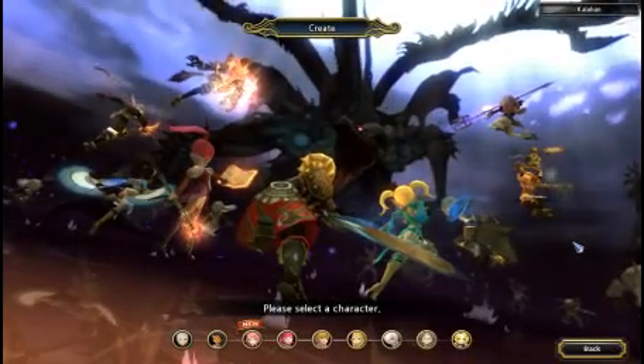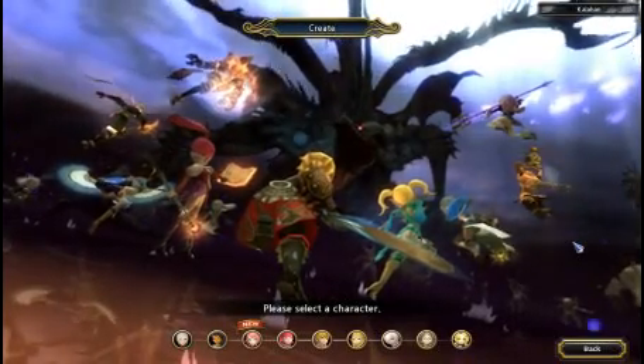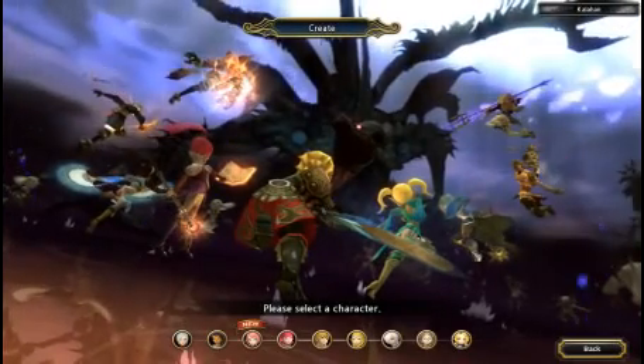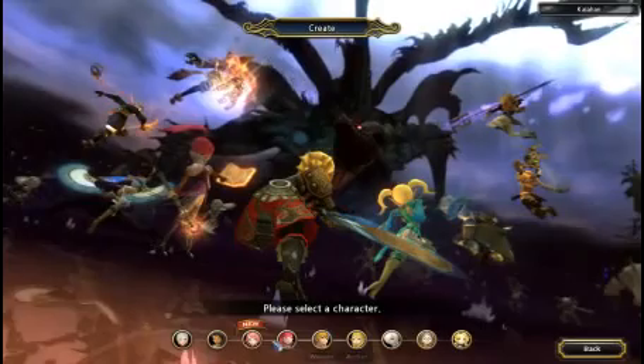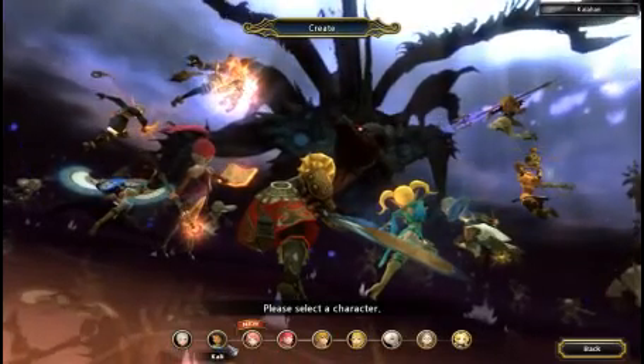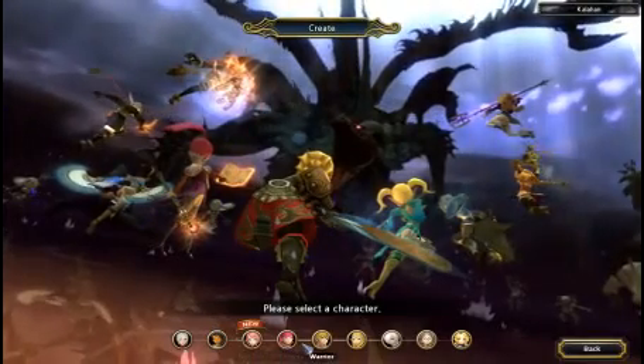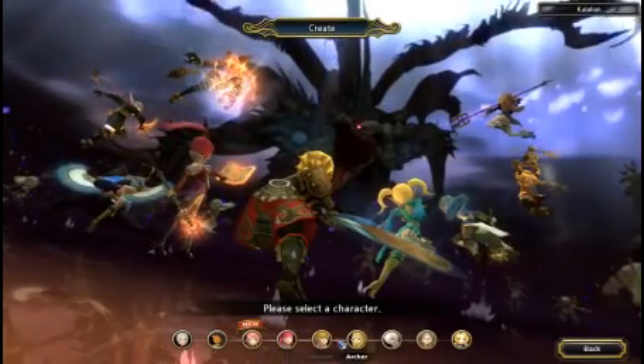Hello everyone, this is the Italian Stallion, coming at you with Dragon Nest. We're now choosing characters, and there are nine separate classes, and we are going to be choosing... Archer.